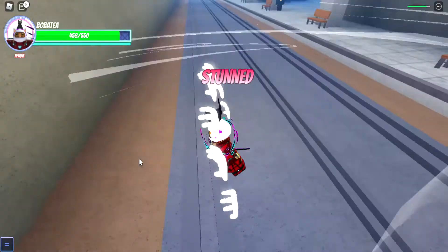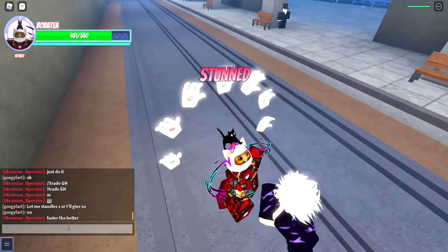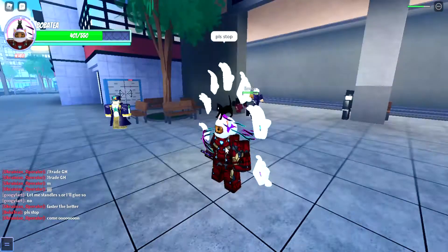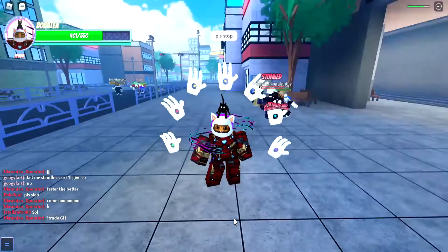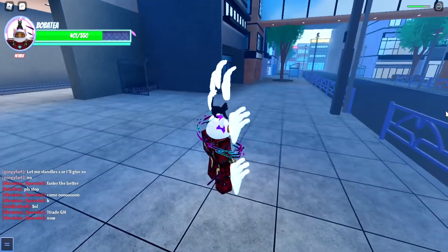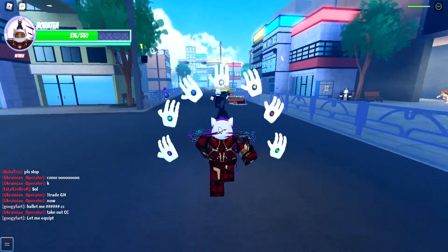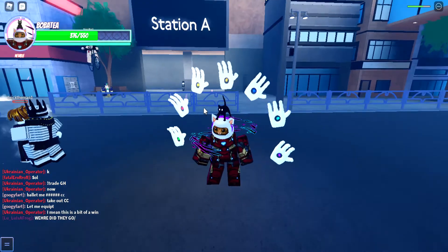I'm going to showcase Gaster — this stand right here. Some people don't actually know how to summon Gaster, which is if you press F. Anyway, I'm going to show you basically how Gaster works.